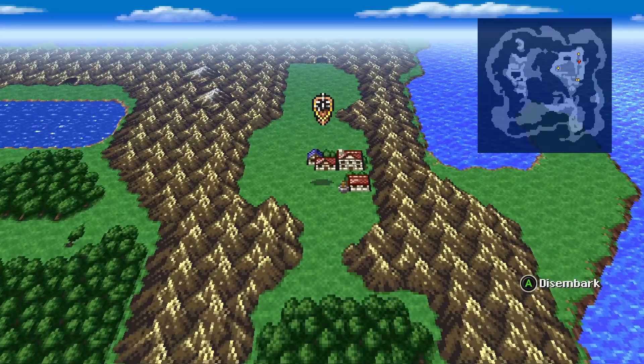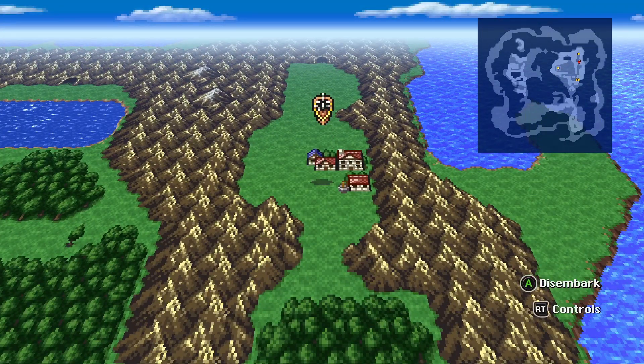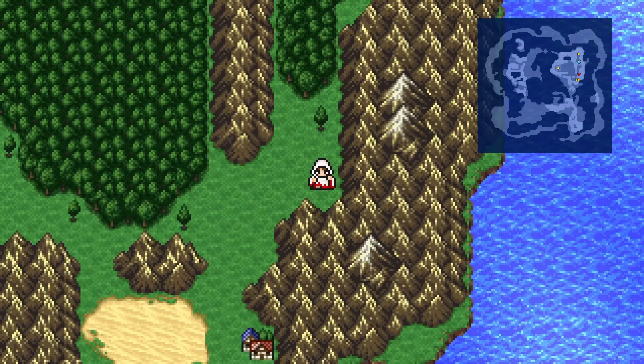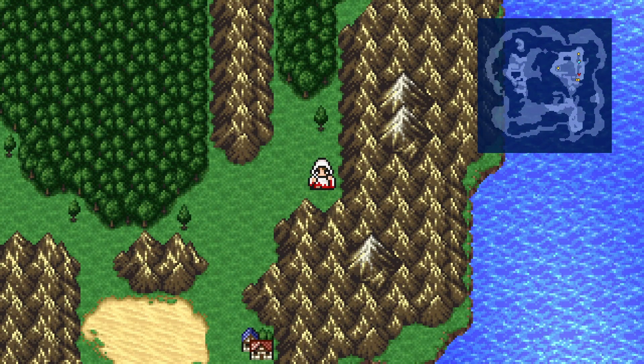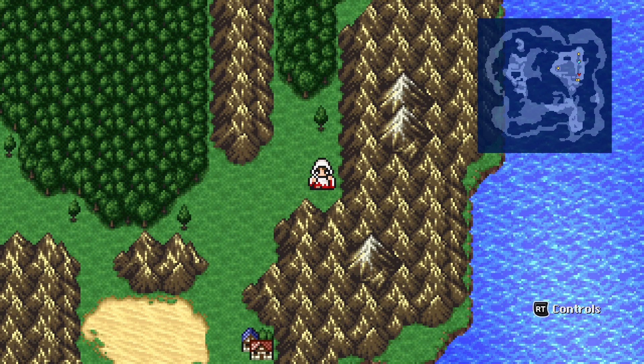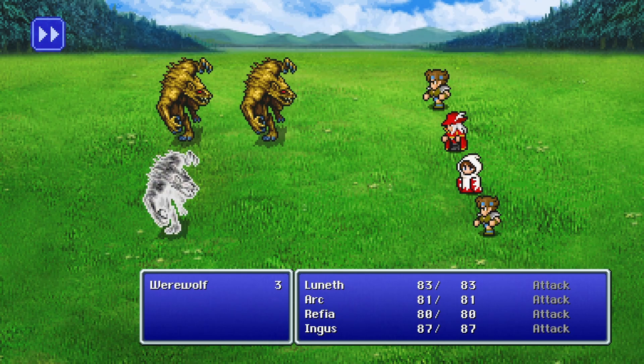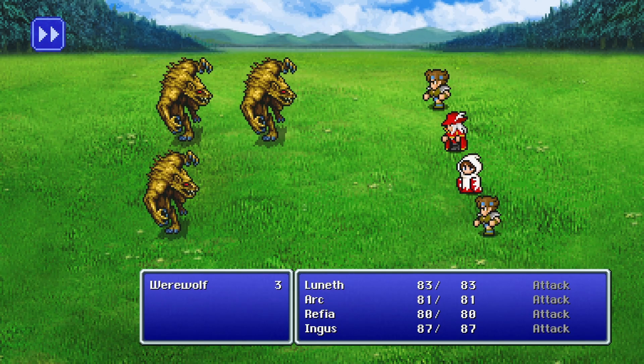Now it's time to do some monster hunting here too. We need to make sure we get the killer bee, the werewolf, and the berserker. Here's the werewolf and we've been ambushed. These are starter enemies, so just go ahead and auto battle. The auto battle is like the other two games — it's kind of a dumb auto battle that only does what you last input as the command for each character.